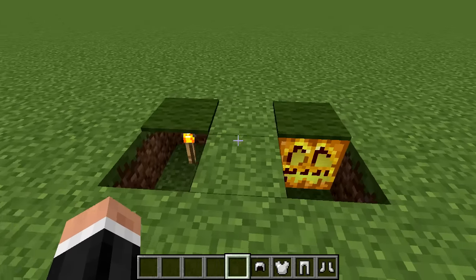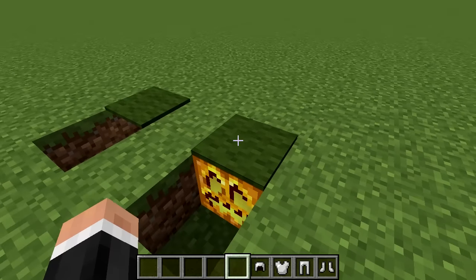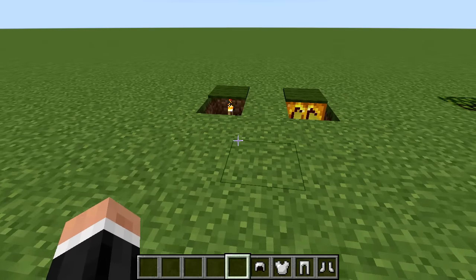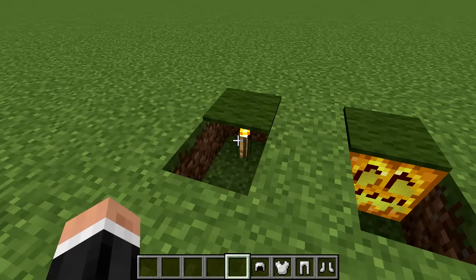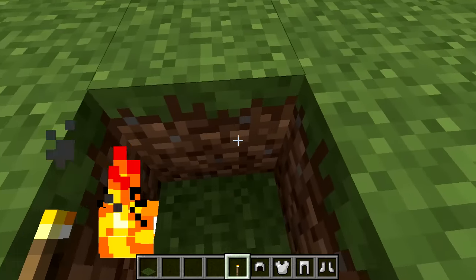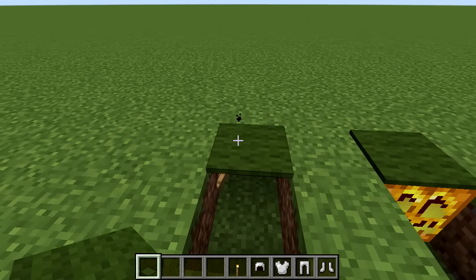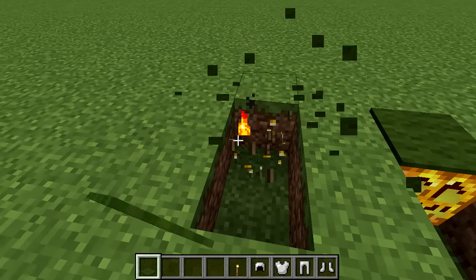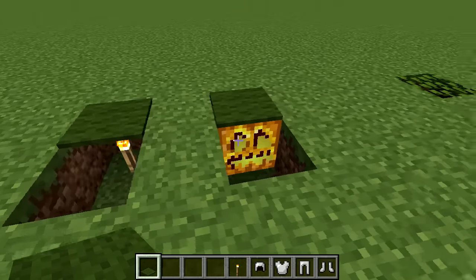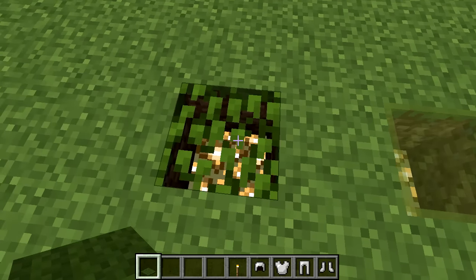The most obvious example is carpet. If you're on grass, placing green carpet above either a jack-o'-lantern or a torch hides the light source nicely. Be aware: don't place the torch on the side, because the particles will still show through. You need to place it facing upward so the carpet hides the particles properly.